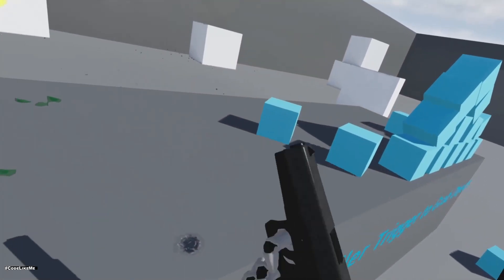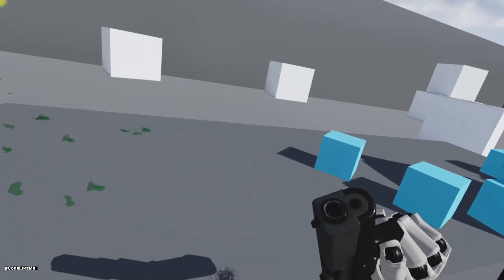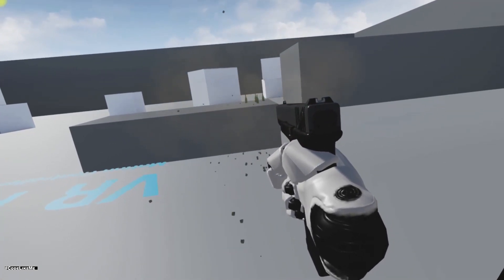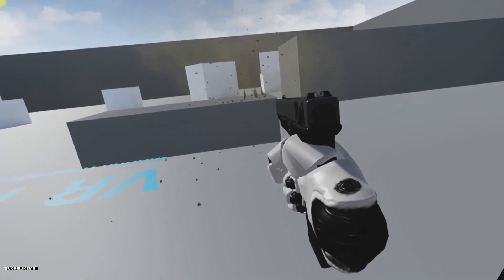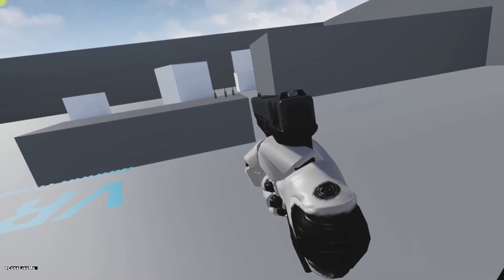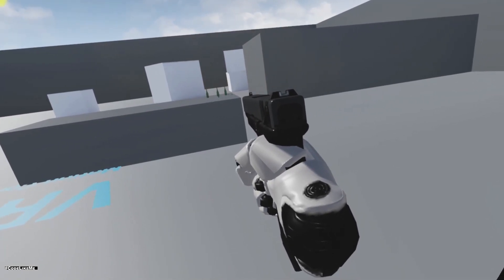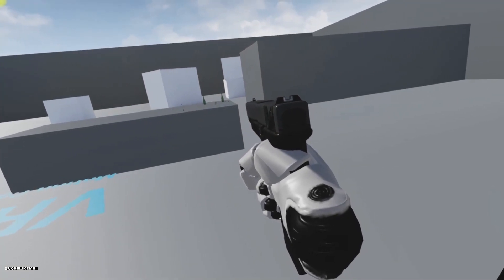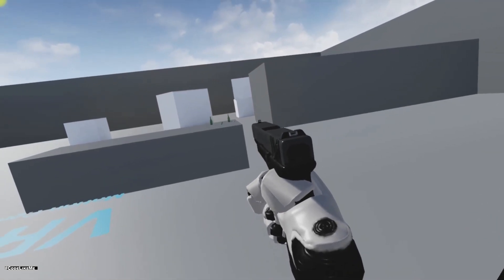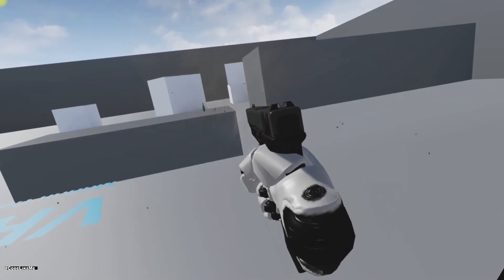The next part is shooting with the gun — when I shoot there will be a muzzle flash, and where I hit there will be decals. Also, if I shoot the bottles they will break into pieces. So the first part is grabbing the gun, the second is shooting mechanics, and the third is destructible bottles. This is the final demo of what I implemented.